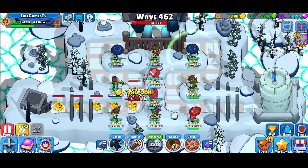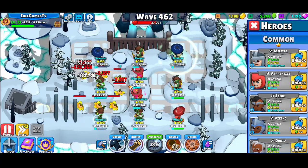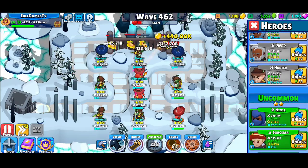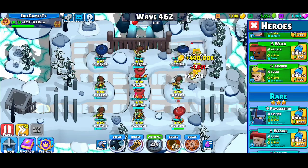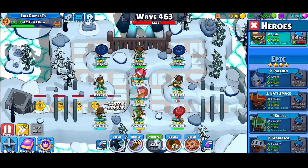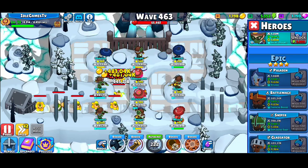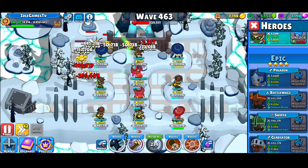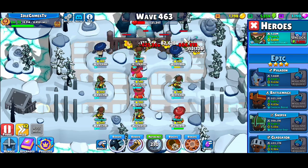Keep in mind you're going to unlock different kinds of heroes as you progress. At first you'll start with the common ones, then uncommon ones, then rare ones. If you pass wave 500 you'll be able to get the epic heroes, which are really really important.